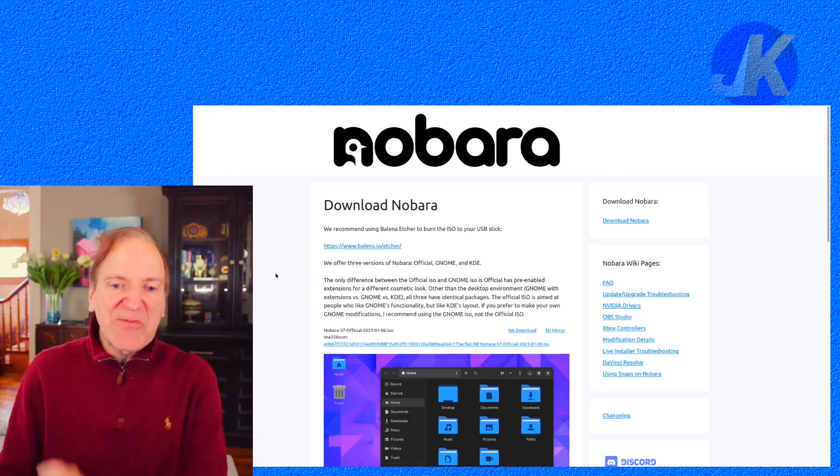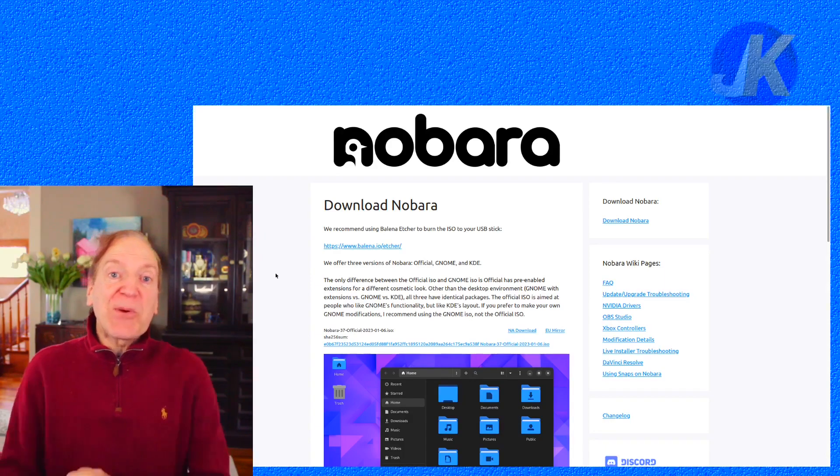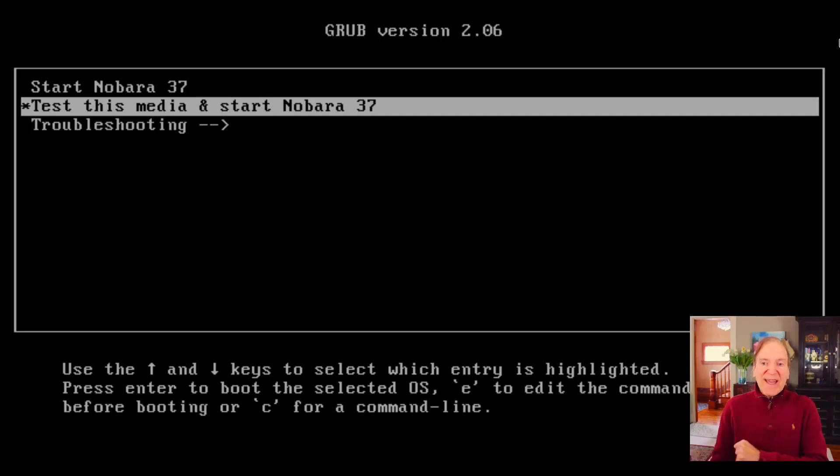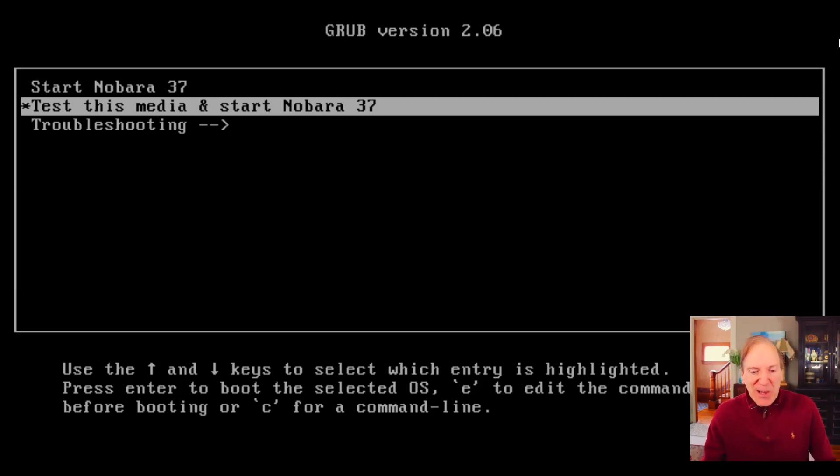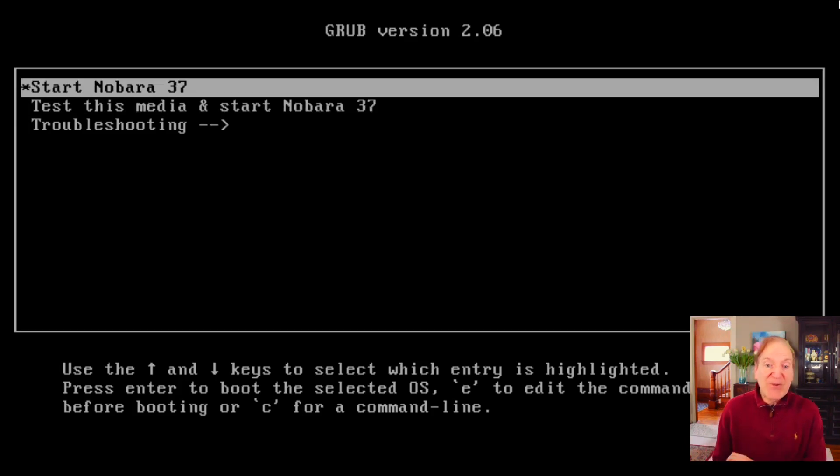Anyway, let's grab a copy and load it in and see what it's like. Here I am booted into the Nobara live version 37. I shrunk myself down a little bit. I'm going to arrow up to start Nobara because I don't want to test the media, hit enter, and then we'll see what's going on. This should boot right into the live version of KDE — and there's our spinner showing up.